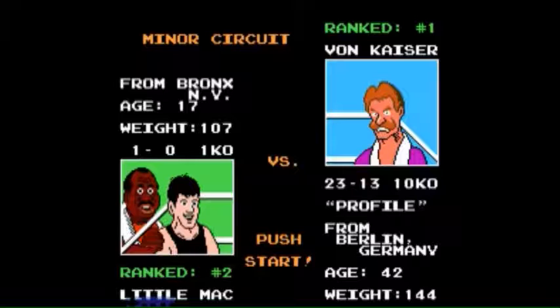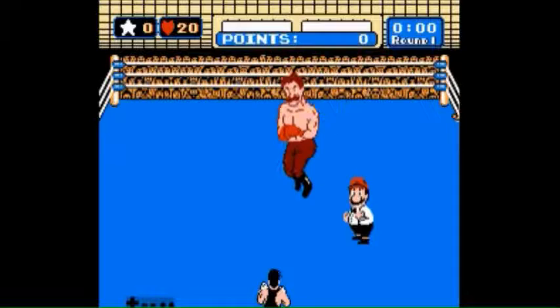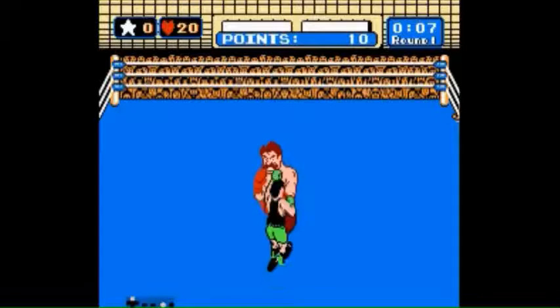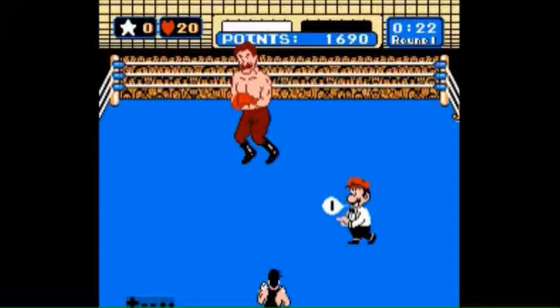I'm going to show you the fight one more time in case you missed anything. And also I'm going to show you what happens if you don't get a lucky star going into phase three using the beginner strats. We're going to hold up and B to start the fight to punch him once. Wait for him to punch, dodge, hit him seven more times, you'll get a star. Dodge again, punch, and then use the star. And you should get a 22 second knockdown.